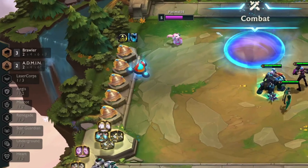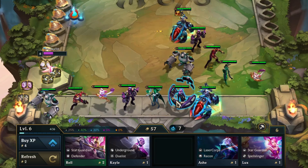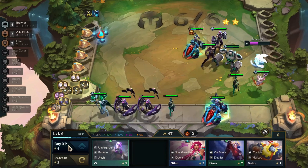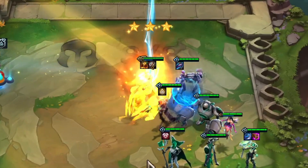Early game plan: Play around Brawler or Admin. Don't level up early and go on a lose streak. Mid game plan: Play around 4 Brawler. Upgrade to level 7 at stage 4-1. Try to 3-star your Sejuani.